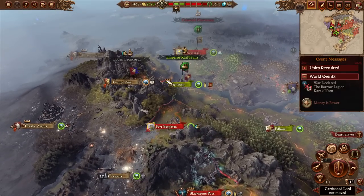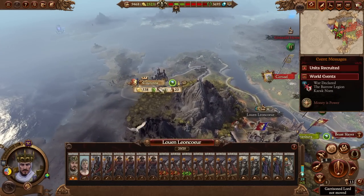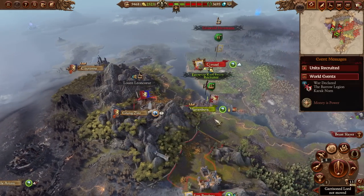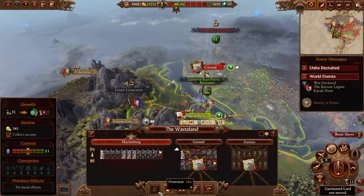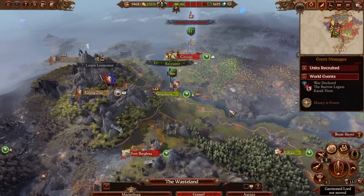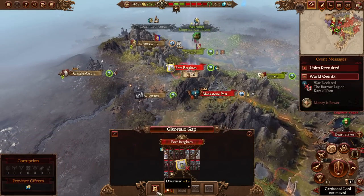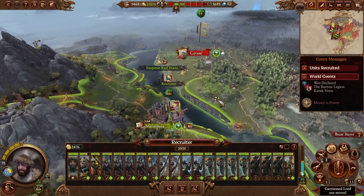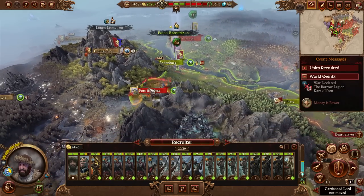I kind of don't like the fact that Luwin is sitting in Grung Zimt because it feels like he might declare war on us and attack Marianberg. But we should still probably attack and take Fort Bergbers. Now here's a question - do we do that now or do we start healing? We could hit it immediately.